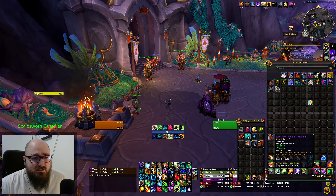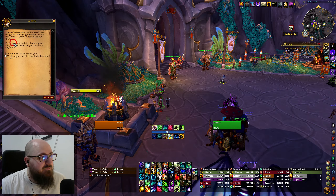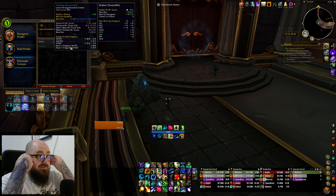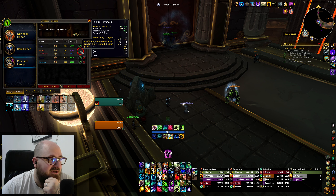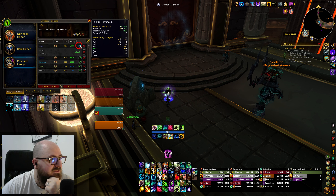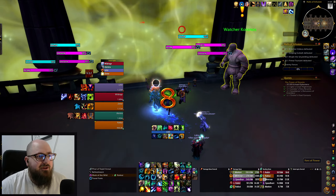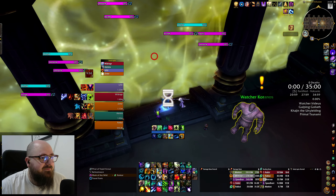There was some AoE damage in the forms of Beastial Roars and the shout-and-charge mobs before the third boss — those guys do good AoE damage on Fortified, so that was fun to test. I feel like I did okay; nobody really died except a couple of deaths from people standing in swirlies and orbs at the last boss. Overall I'm pretty happy with that. Let's do Halls of Infusion — I haven't done it this week, so let's get that done at a plus five.